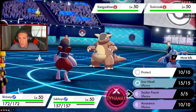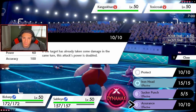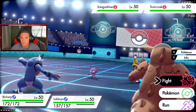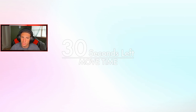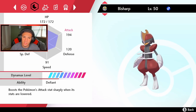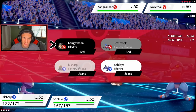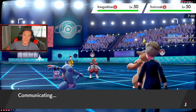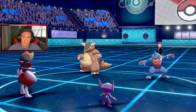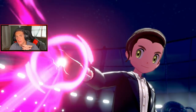I could go Sucker Punch or Assurance. I'm not sure how fast Bisharp is — actually Bisharp's rather slow, so I'm just going to go Fake Out on the Kangaskhan and Assurance on the other side. Actually, I'm going to double up into the Kangaskhan, try to get it out of here, and then Ally Switch next turn. Wait — he's Dynamaxing! He Dynamaxed! Who is he Dynamaxing? It's gotta be the Toxicroak.